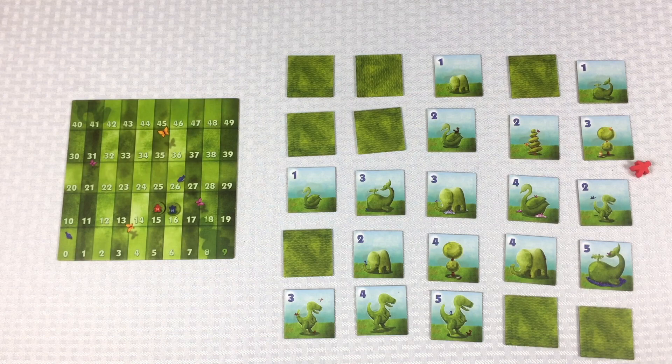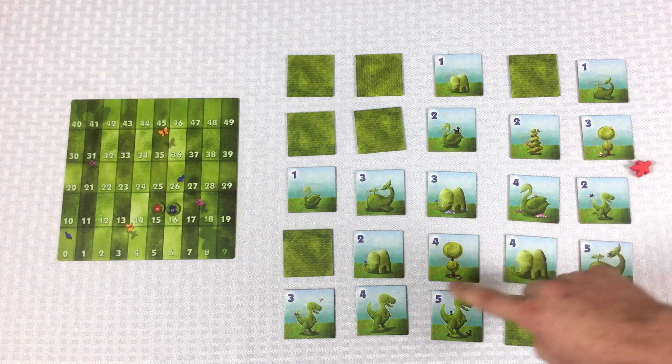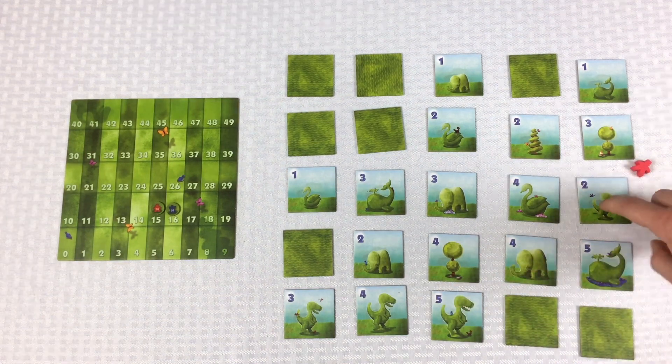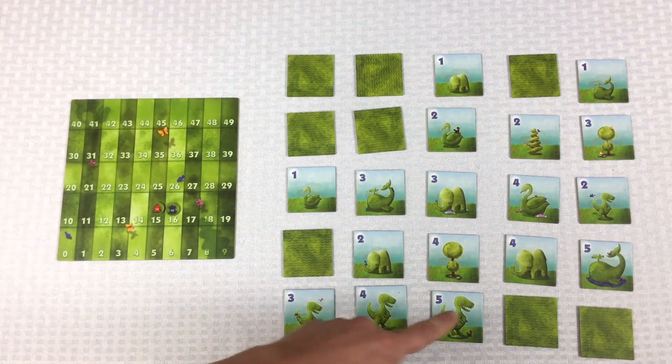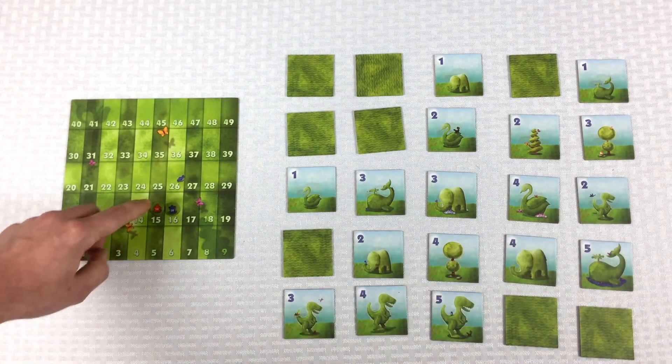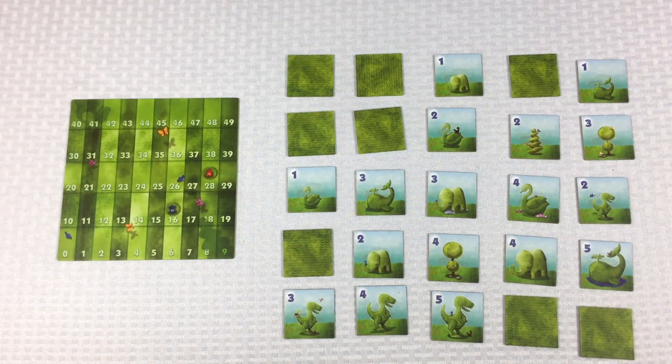Red got this one because of that last move I noticed. That was two plus four is six, plus another five is eleven, twelve, thirteen for the two T-Rexes. So the red player got seventy-eight points to blue's sixty-six points. And that was the end of Topiary.